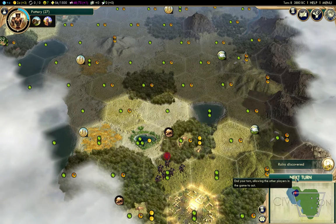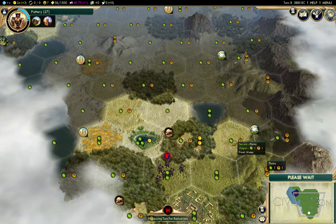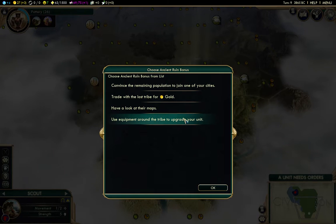There's another ruin. What I'm looking for is one that actually gives us faith. If we can get a faith option early on, it will let us potentially get first Pantheon, and then we'll get full choice on what we select.